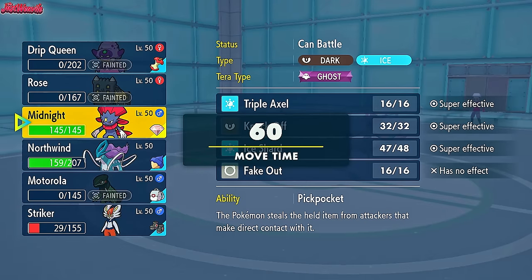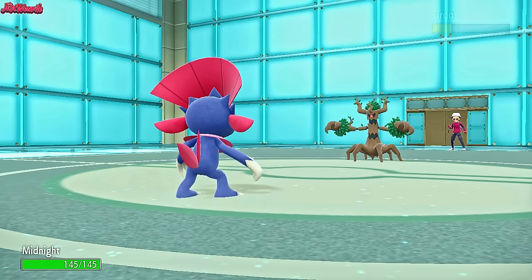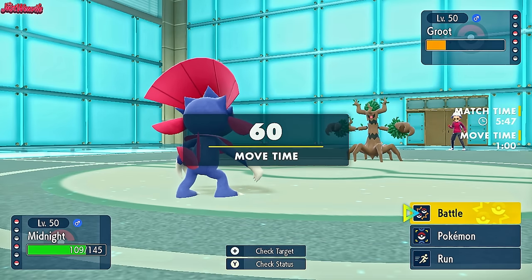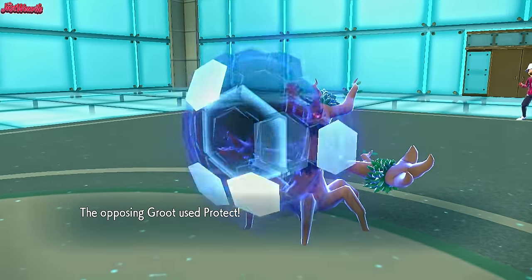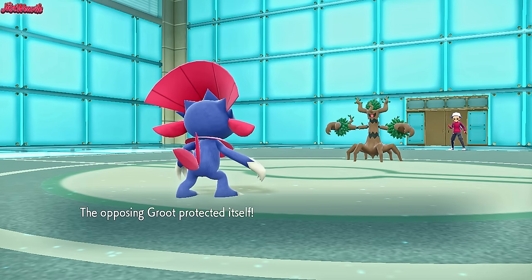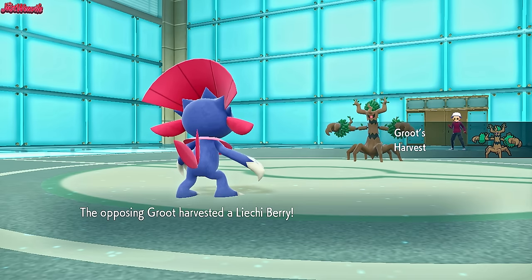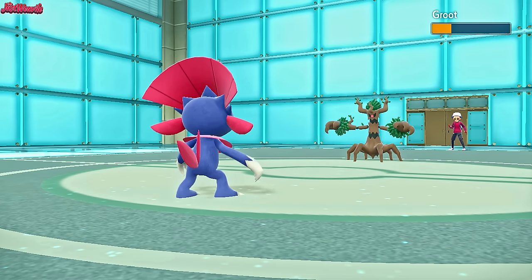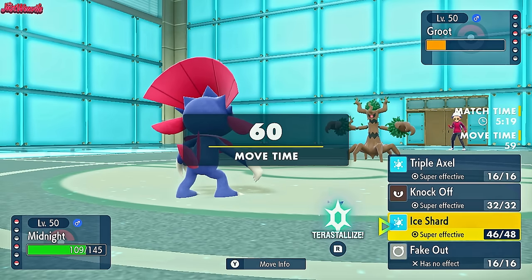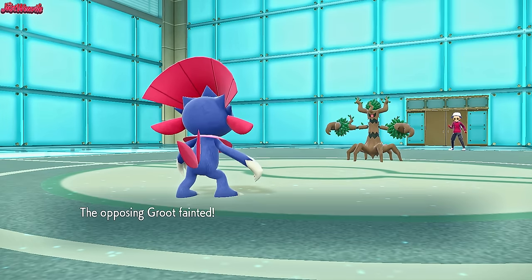We go for Sludge Bomb again. They go for Protect, obviously trying to get another Harvest to regain that Berry. We go for another Sludge Bomb which does no damage to a protected mon. They get the Harvest and consume another Liechi Berry, getting a second attack boost. This Trevenant looks threatening but doesn't get priority other than Sucker Punch. They go for Poltergeist which takes out Slowking - but at least they didn't get a Substitute up. Now we can go into Weavile and Ice Shard this thing.